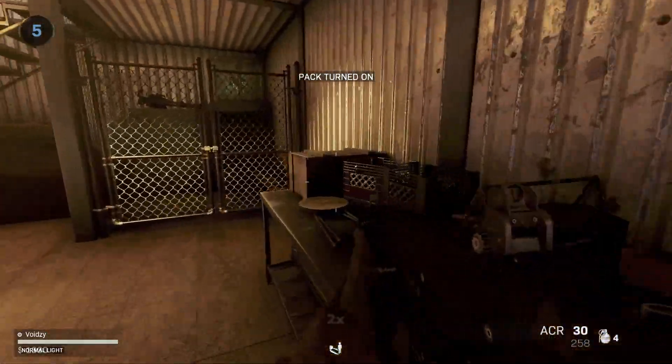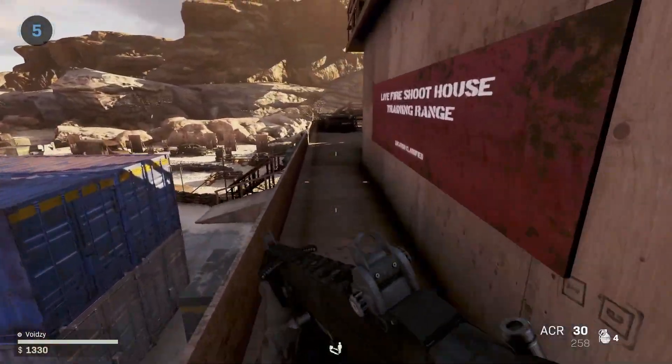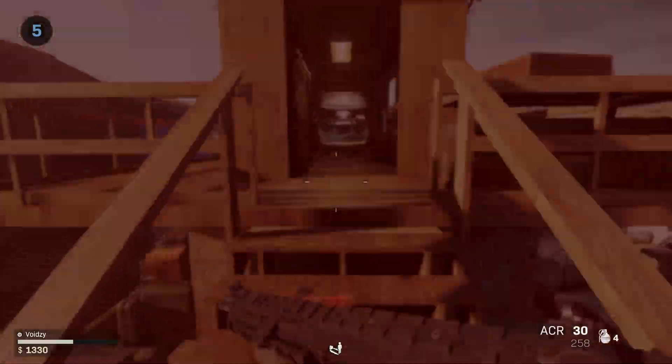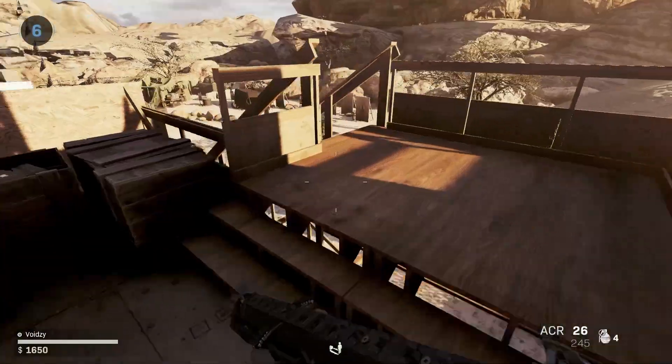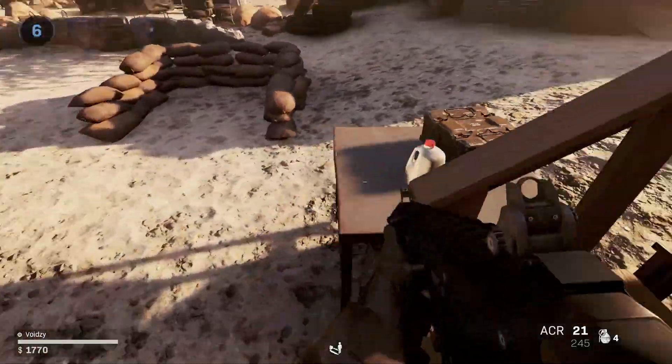Anything else I can grab in here? I can go upstairs — nothing to grab up there. I'm just trying to be careful because the zombies are right behind me. Oh yes — here's Pack-a-Punch, cool. I can also go down the stairs as well. Wait, this leads to another area — there's more to discover. I need to somehow get back to the other side.